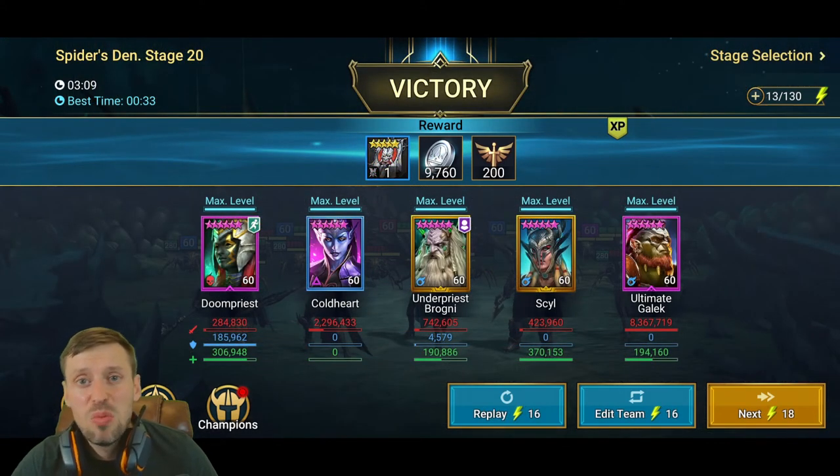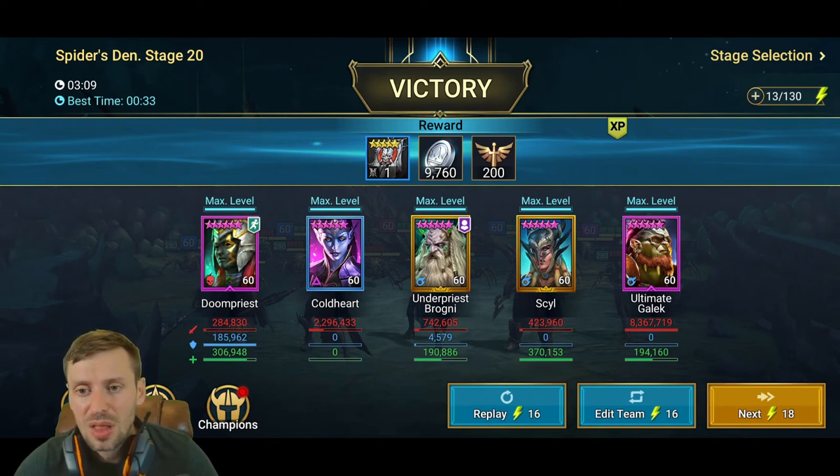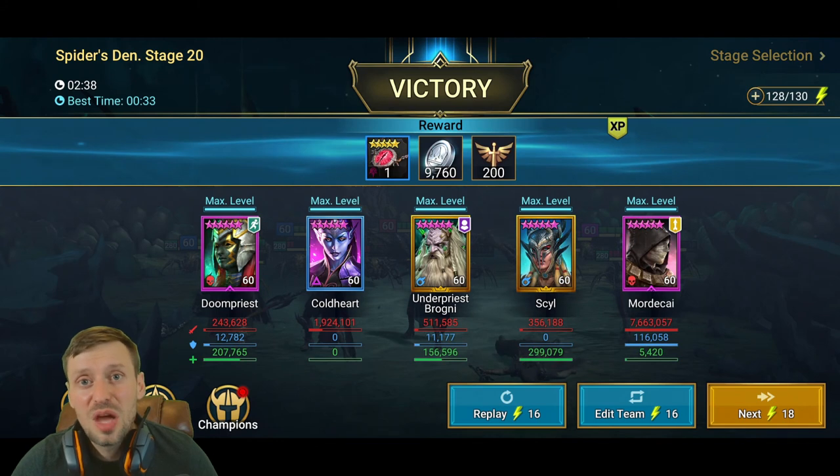For Spider there's no point bringing Kale — poisons do nothing to Spider. I brought in healing champions and Coldhart for turn meter manipulation. The run took 3 minutes 9 seconds, which is quite slow — mid-game I'd expect 2 to 2.5 minutes. Ultimate Gaelic did 8.3 million damage, pushing some real numbers there. Mordecai did 7.6 million damage but finished 30 seconds faster, so he's out-shining Ultimate Gaelic even in Spider, which is supposed to be his best content.